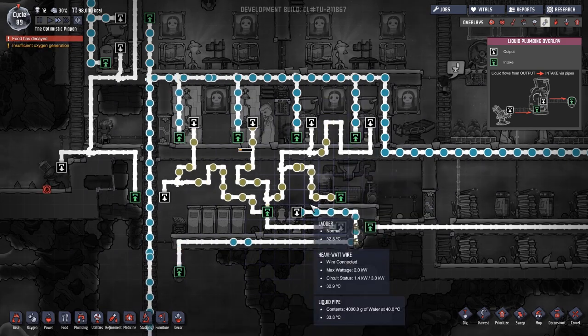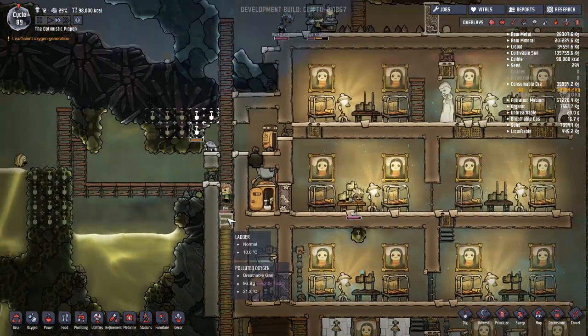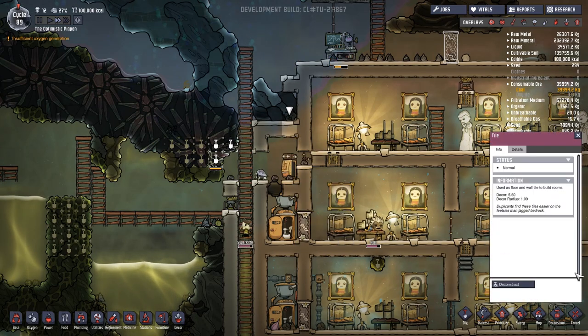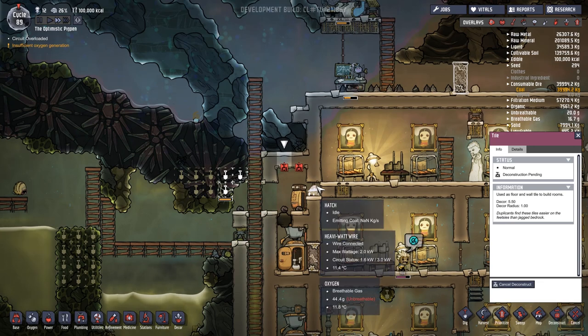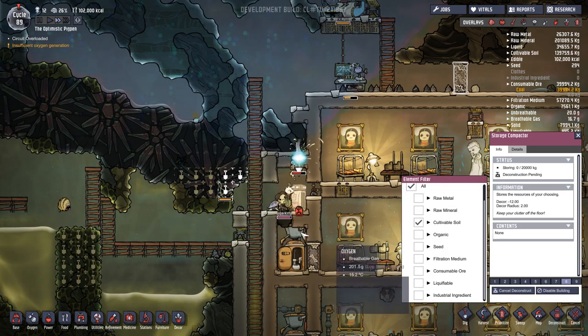We've got so much extra pipeage here that everything should be okay. It's literally just two little blobs of water come out of the toilet. Maybe we could have fit more in. Now that this is the situation, let's deconstruct this one, and this one. I kind of want to level this all off.